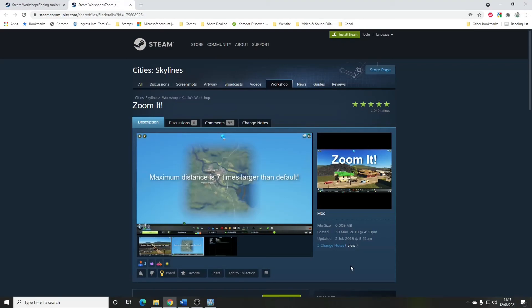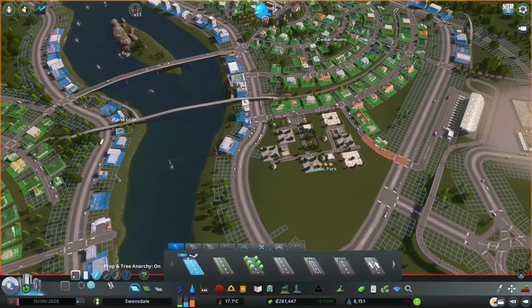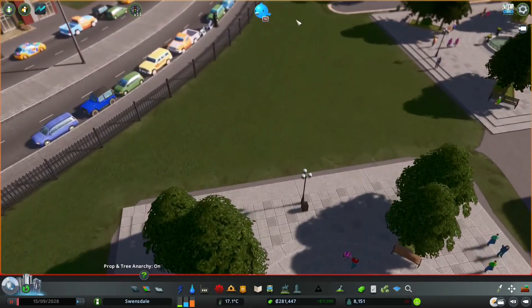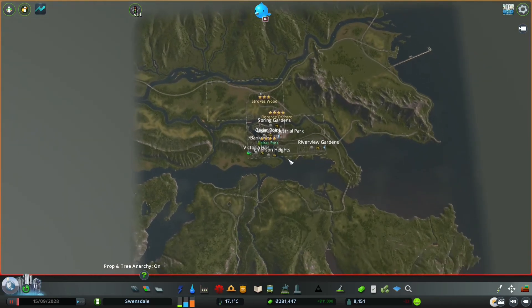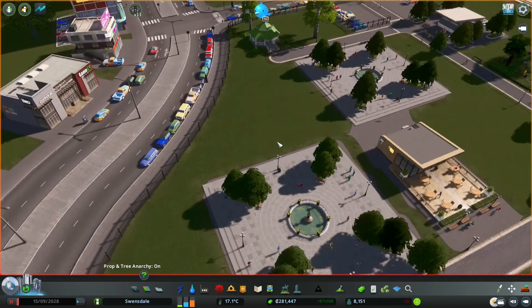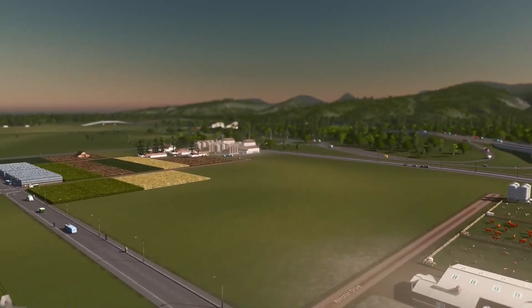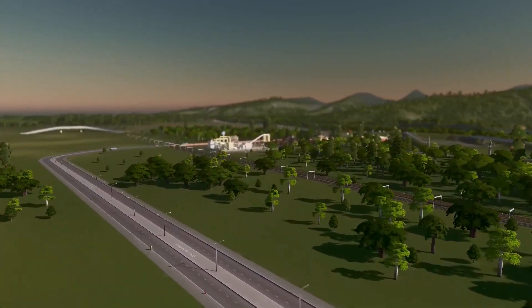Zoom It by Kyalu. Very simple — this basically just lets you zoom in closer and zoom out more on the map. With Zoom It I can get right in, or I can come all the way out. It basically just removes the stops in the standard game and gives you a bigger range of zoom. That's what it does.